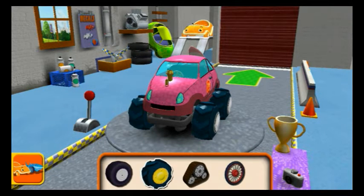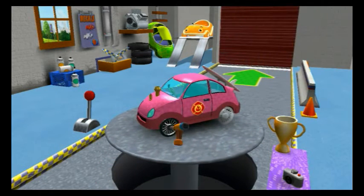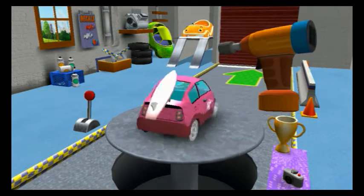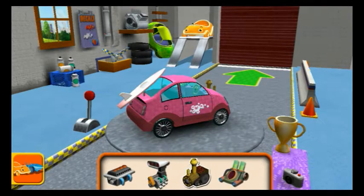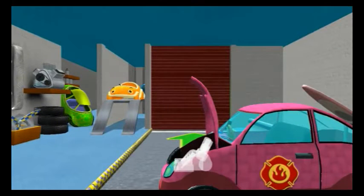Tyres — drag to add one to your car! Tap the tyres to fasten them to the car! Good! Good! Good! Next! Tap the tyres to fasten them to the car! Great job! Engines — drag an engine to your car! Tilt left and right to lower the engine into place! Easy does it!